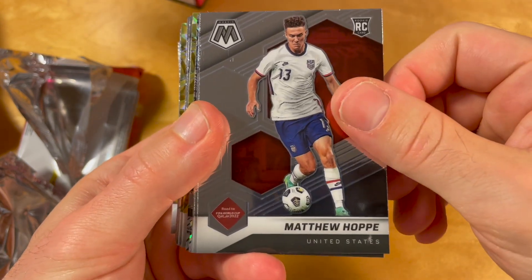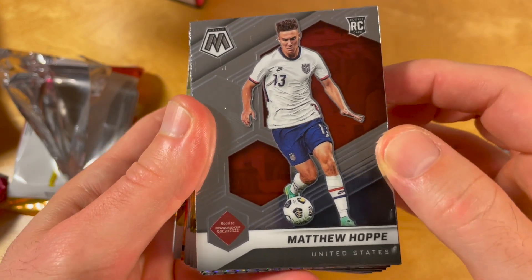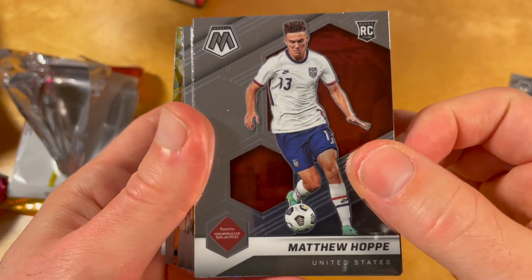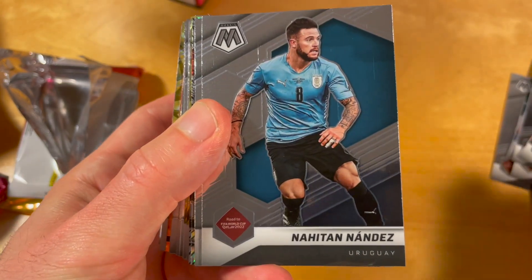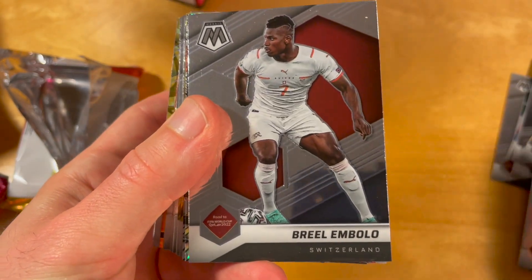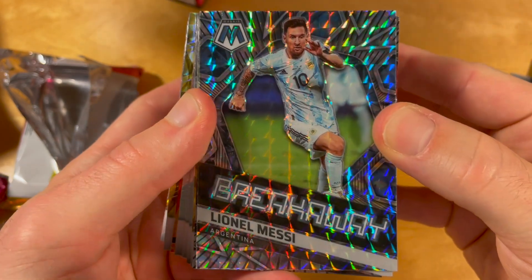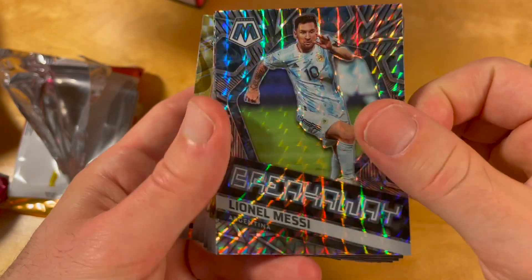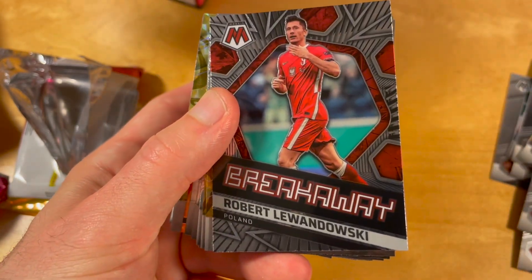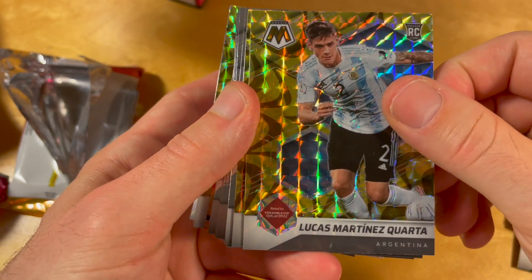It's also really weird to use an RC designation for Mbappe because I think he was in Bundesliga products last year, so Panini is really on fire. Wow, I think this is a Mosaic parallel of a Breakaway Messi — a chill looking card — and a regular Breakaway of Lewandowski.